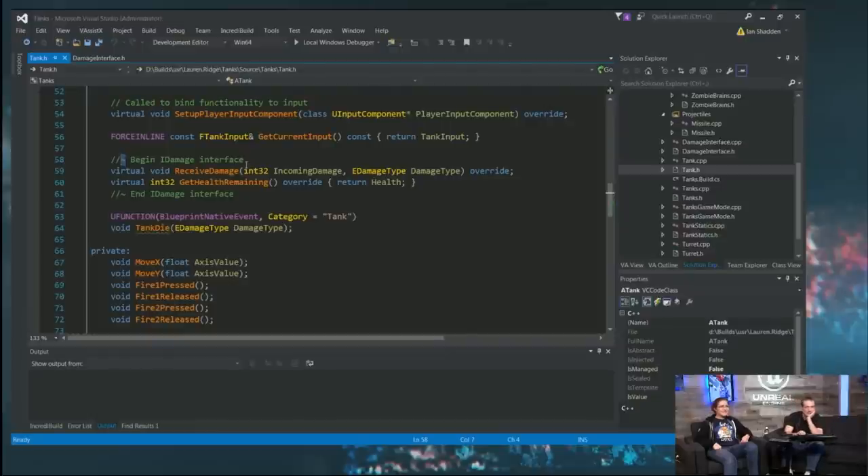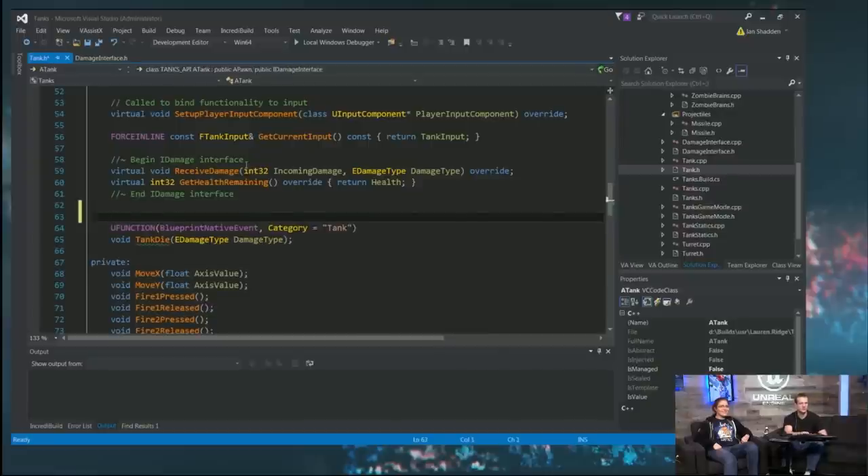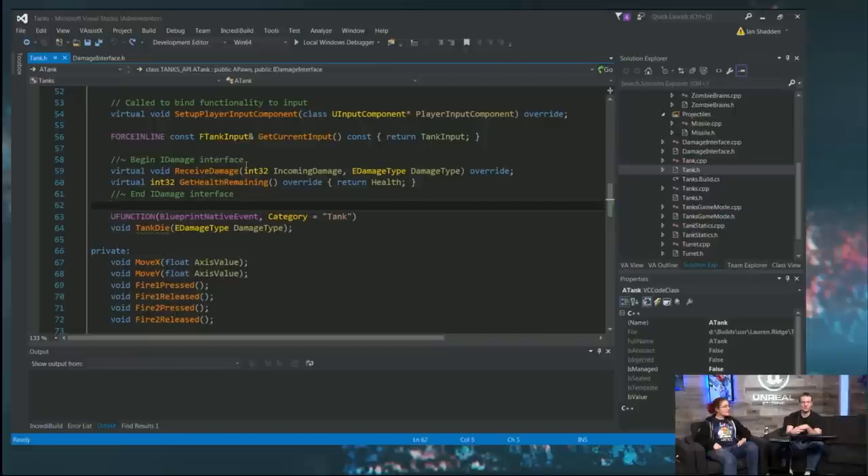This little tilde here is just a feature that keeps it out of tooltips — our tooltip generation system knows to ignore these. So the UFunction down here won't get this stuck to it, which would be totally erroneous. It's called 'tank die' and it's for when the tank dies, so I didn't bother putting an actual tooltip on it.